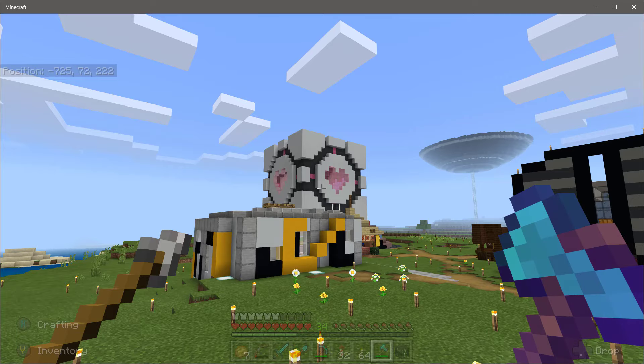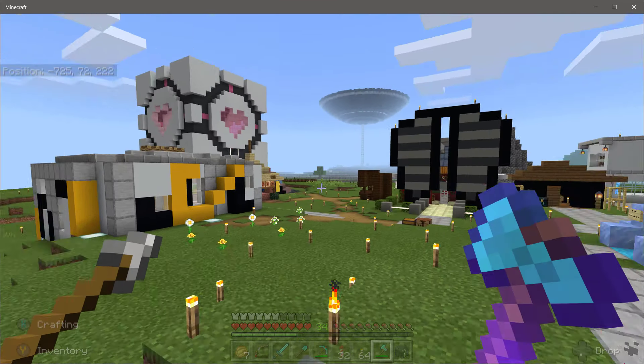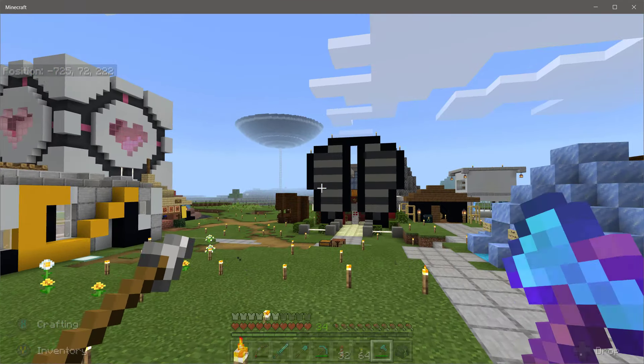There's a Companion Cube from the Portal game — it's one of my favorite stores so far. There's DC Star's shop where he sells books and golden carrots and a few things. There's an Alicia shop, an ice shop, and so on.